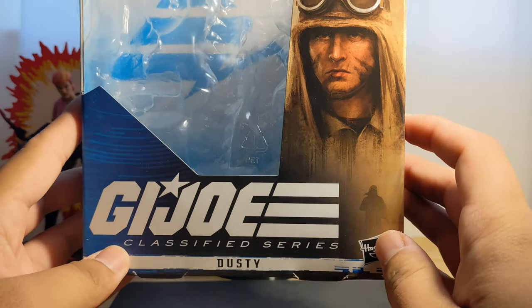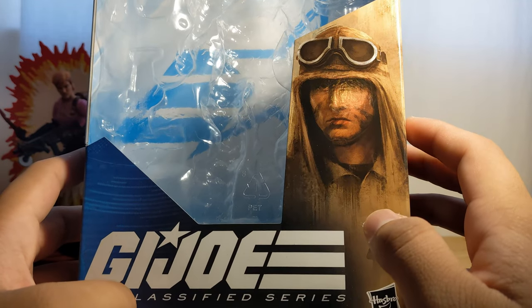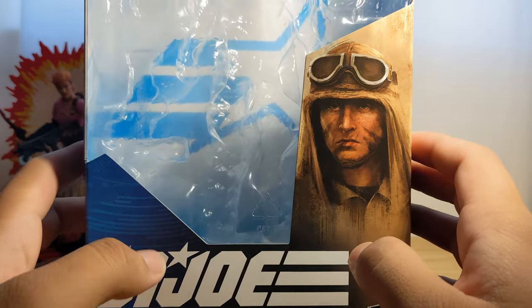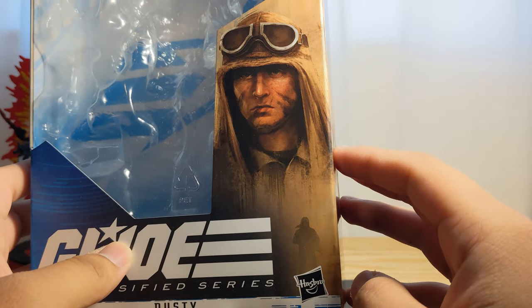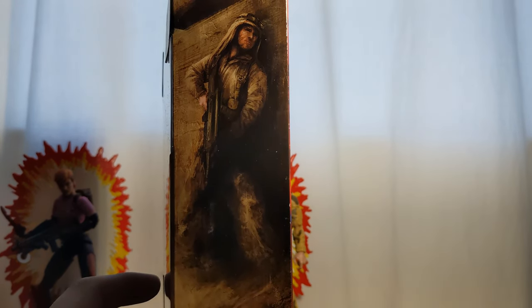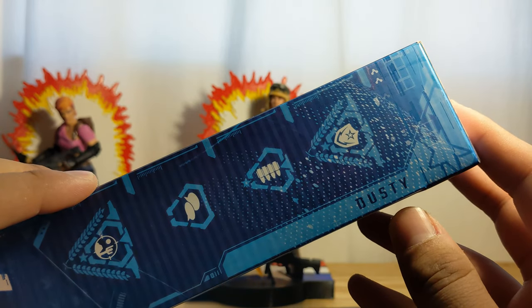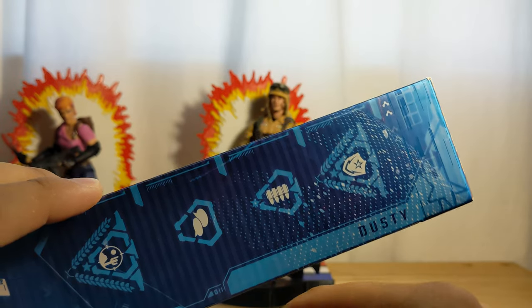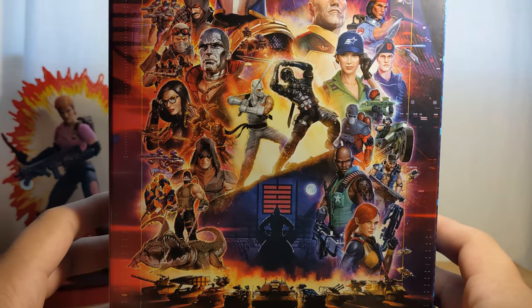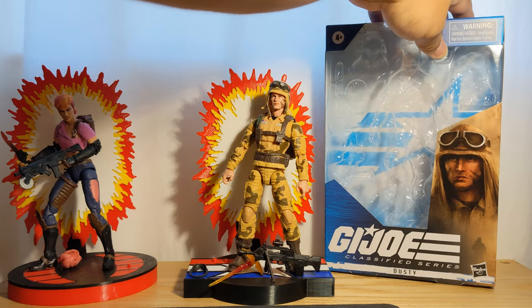Close look at the box art - Dusty would have been nice to have his full name here, but according to people on the internet there are licensing issues. We have a great shot of Dusty with a very stern look, shown in a sort of sandstorm, and then further up he is taking cover behind a wall. He's number 49 in the series. Here's the back of the art - they haven't added any of the new characters, which is kind of sad to see. Very nice box art overall.